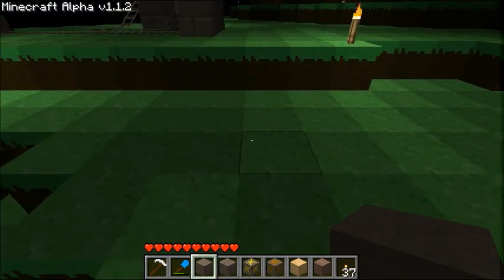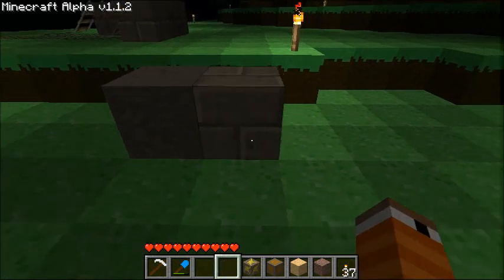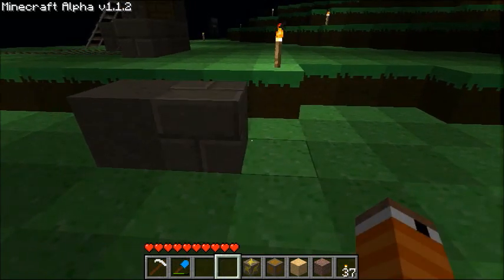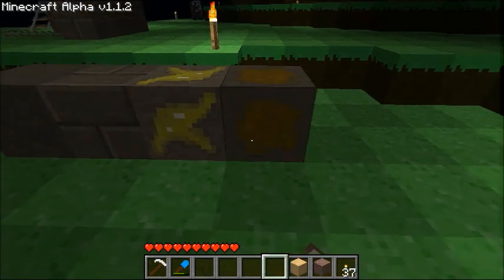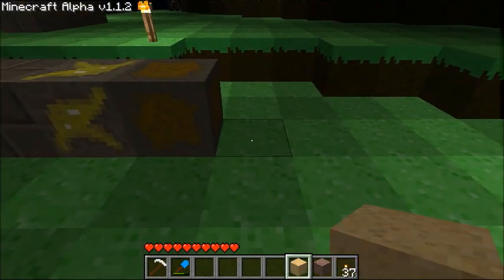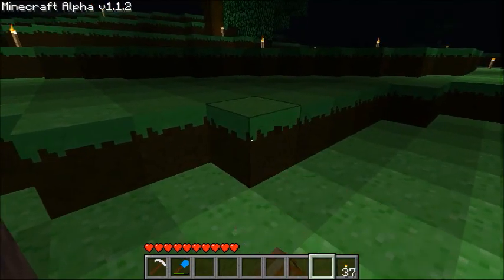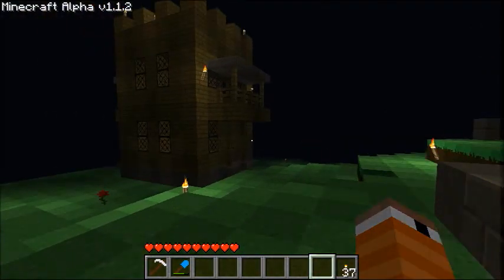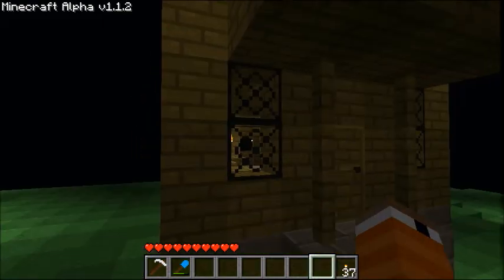I have a few blocks here that I'm going to show you. So this is smooth stone, this is cobblestone, this is gold ore, this is iron ore, this is sand, this is gravel, this is obviously grass or dirt, and these are wooden planks.